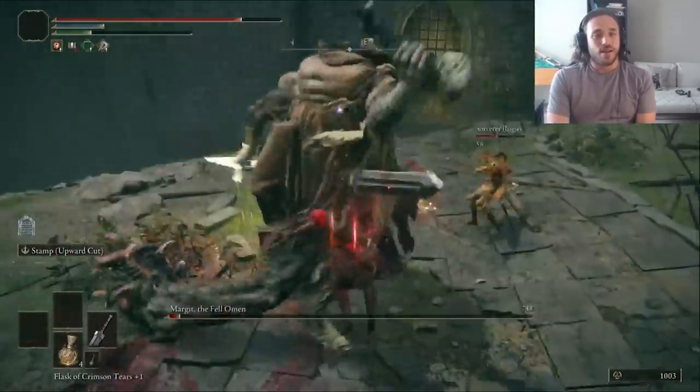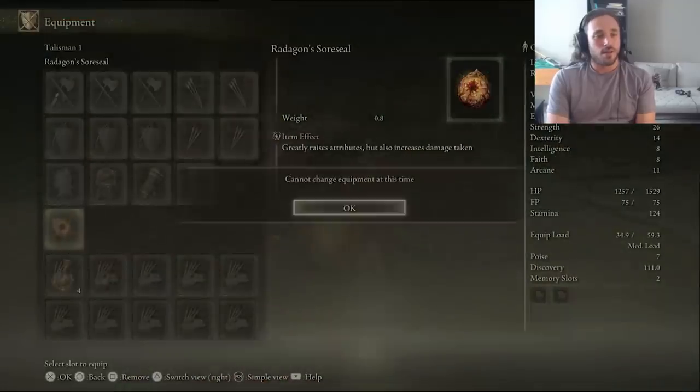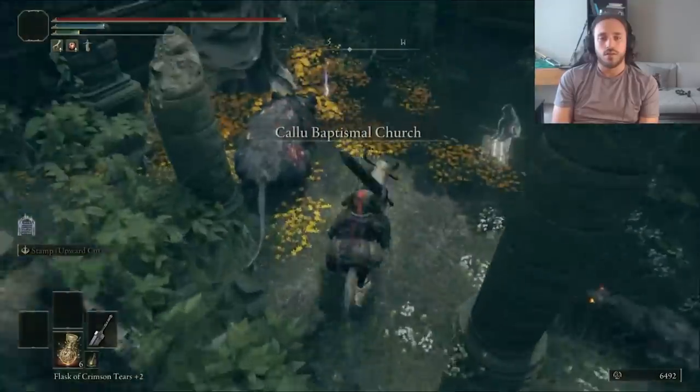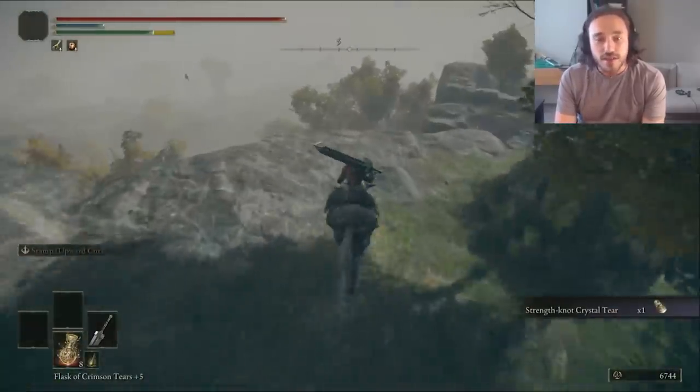I didn't do the damage calcs but it feels a lot better already. Since this stream was just extending the final Ed Elric stream to be a decent length for the people who were in chat, that was gonna be it for the day. I dipped down into the Weeping Peninsula really quick for some Sacred Tears, then grabbed the Strength Physic Tear in Limgrave, and then signed off.